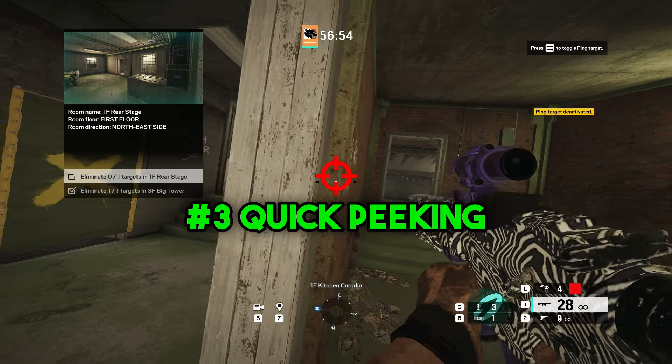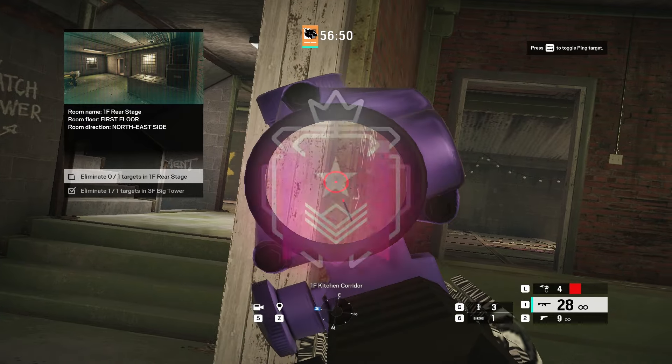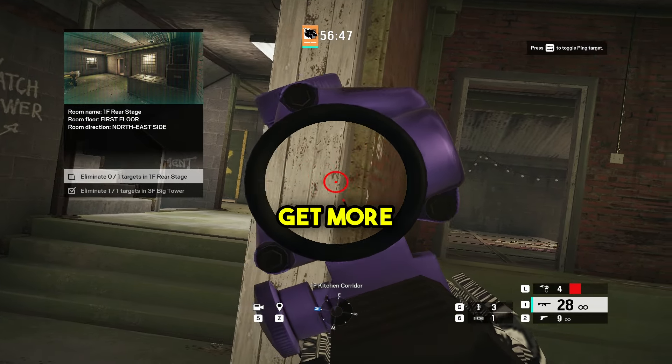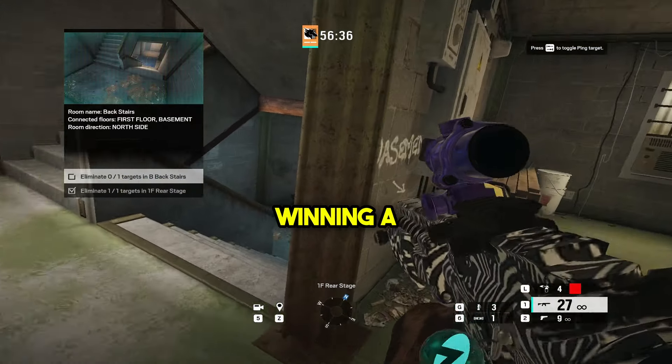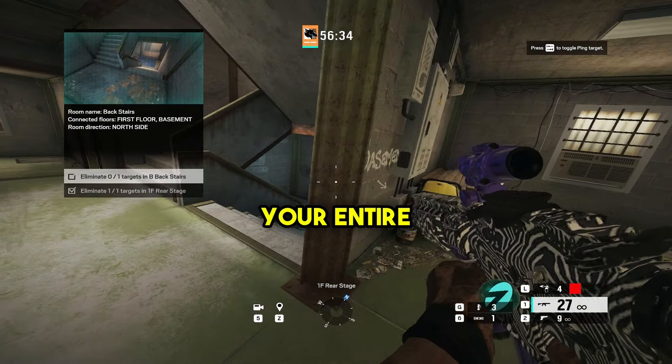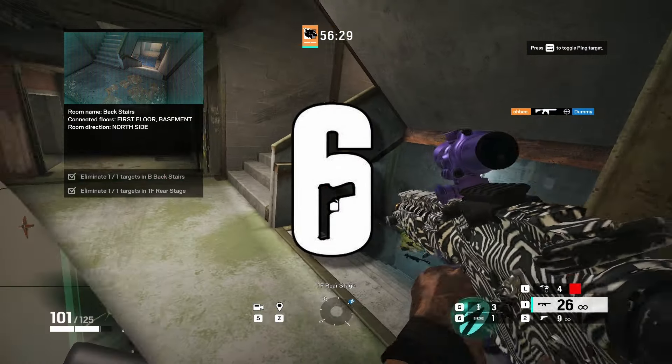At tip number 3, we got practice quick peeking. Being able to quick peek in Rainbow Six Siege is a needed mechanic if you want to hit the higher ranks. Being able to execute quick peeking correctly will allow you to get more information and give you a higher chance of winning the gunfight. You have a better chance of winning a fight on a pixel angle than exposing your entire body and getting killed. Work on this mechanic, and I guarantee you get more kills and win more games in Rainbow Six Siege.